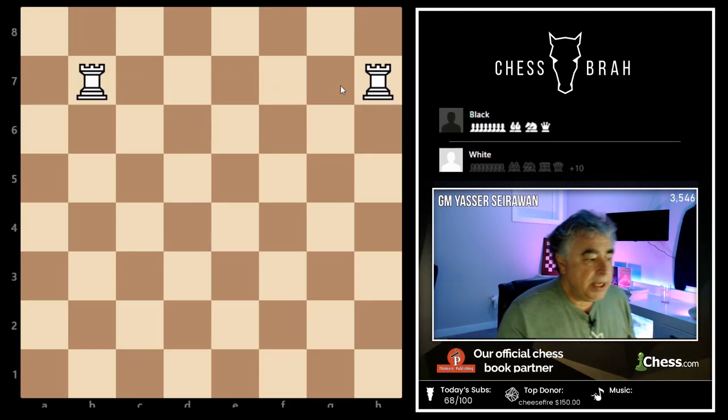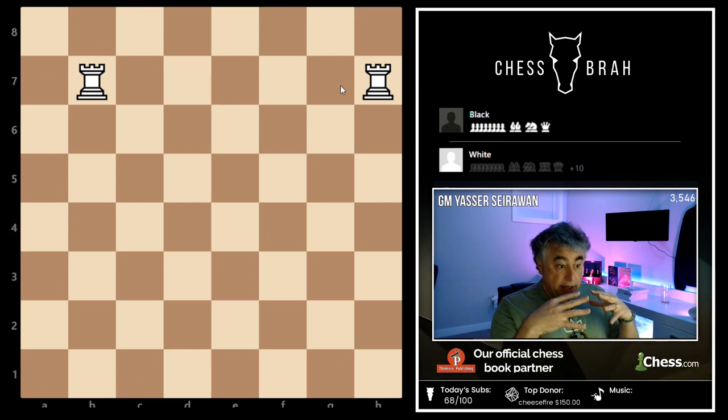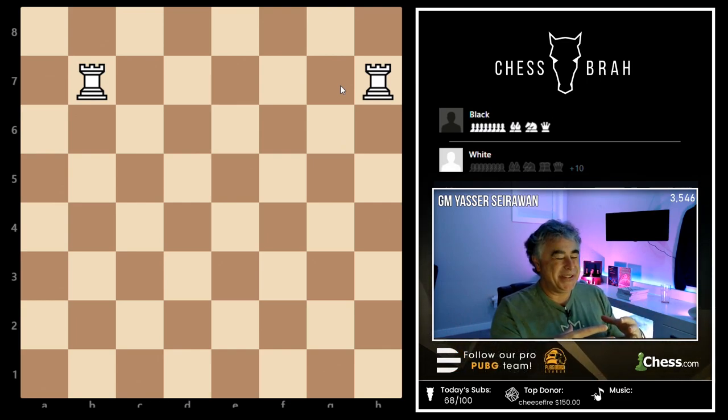Once we really have this idea of space — you have your 32 squares, I have my 32 squares — from space we get the idea of what the material values of the pieces are relative to one another. We start to understand certain terms.